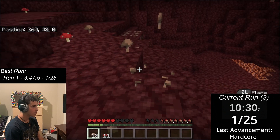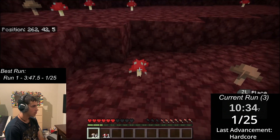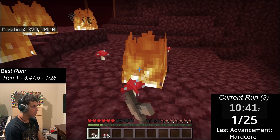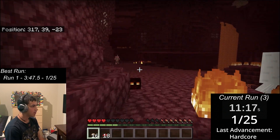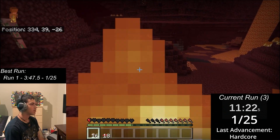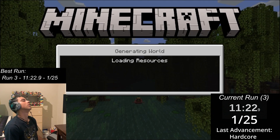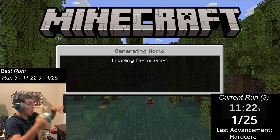For the first time, I escaped the Basalt Delta biome after entering it, but my troubles weren't over — I still had to find wood to make tools and mushroom stew. Then I burned to death from a ghast. Well, at least I don't have to worry about finding wood anymore.